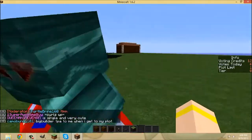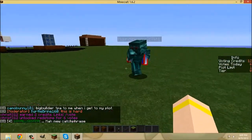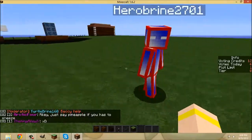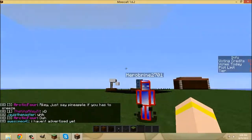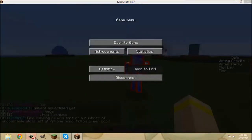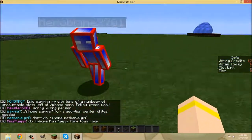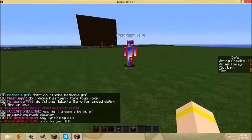Hey guys, welcome back to another Minecraft video with Ben. Hi, I changed my skin again. Take off your armor - okay, that's what he looks like in his new skin. We're here for a resource pack review, the first one ever with sounds. They're custom sounds. It's called Hammer Right. I might put a link in the description - yeah, Planet Minecraft.